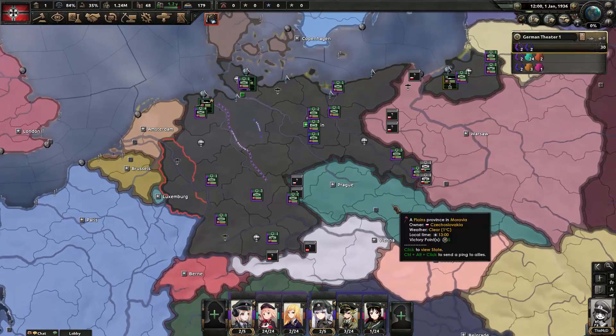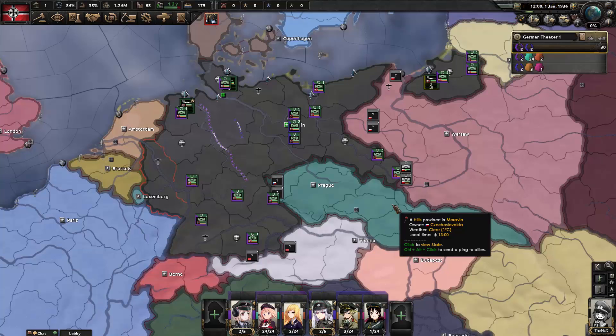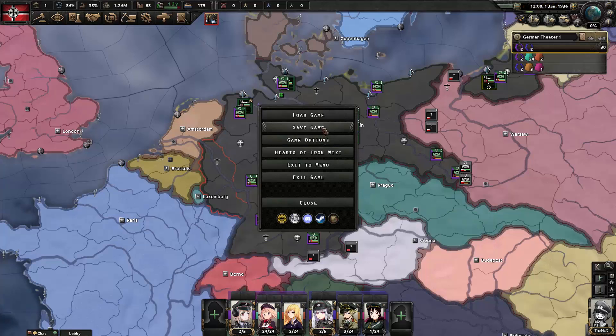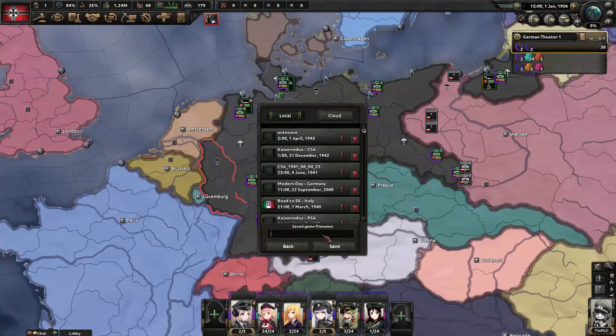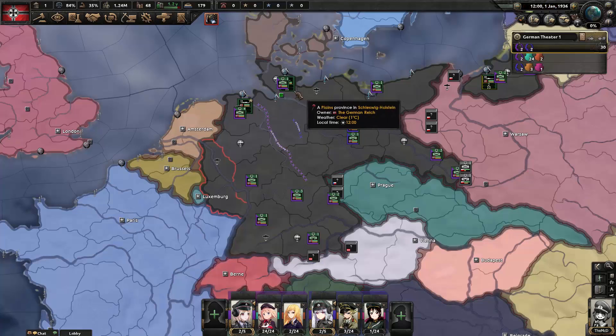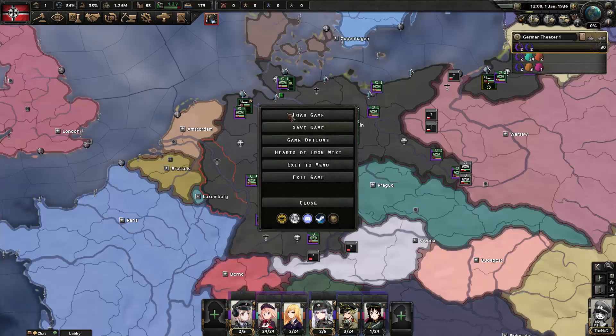We've basically set up everything — we'd be ready to unpause. Instead, I'm going to save the game first: 'LP save one.' Do you need to save on your end or just the host? Not sure — do it just in case. Let's call it 'LP game zero one' in case we decide to do a second game.